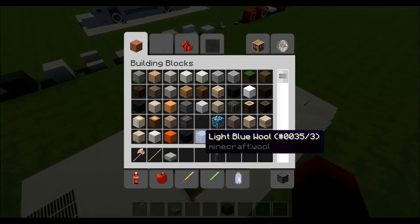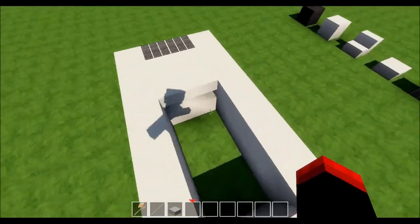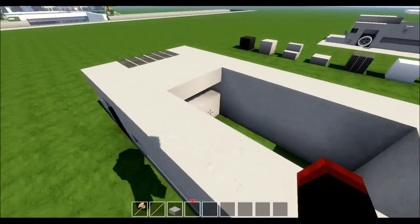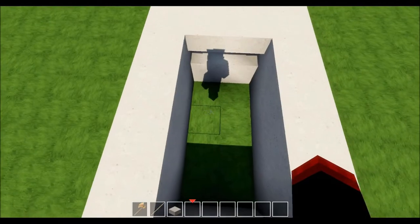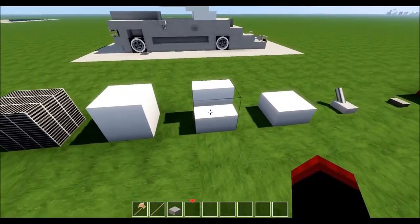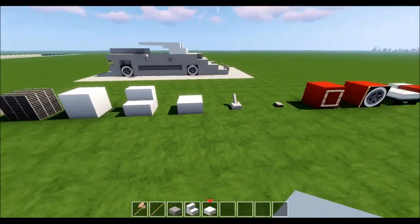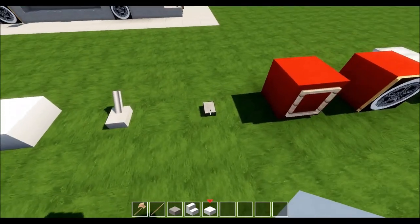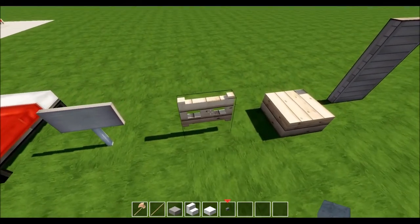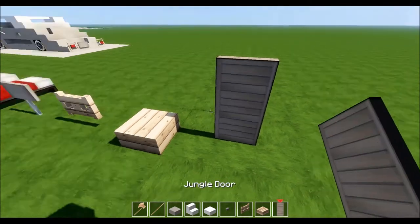Keep the nether brick slab right there — don't get rid of that one, we're going to use it later. Now grab all the items to do the inside, because once the top is on you won't be able to get in and finish it. Grab the quartz stair, quartz slab, a button, a fence gate, that vertical slab, and a jungle door.